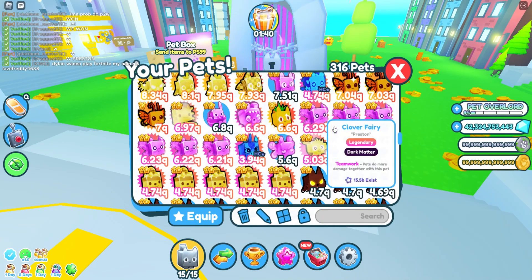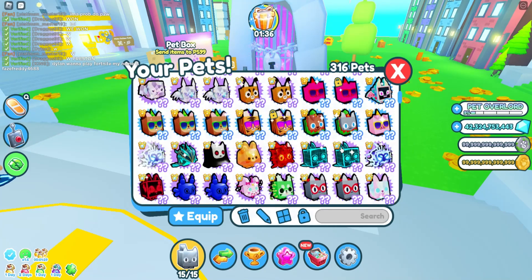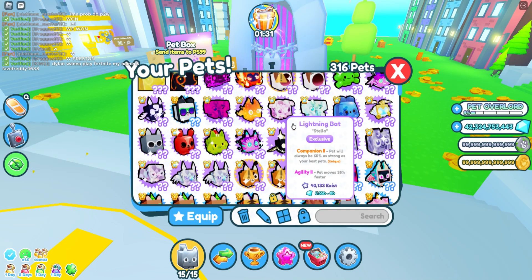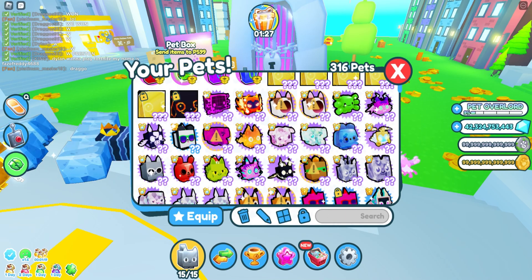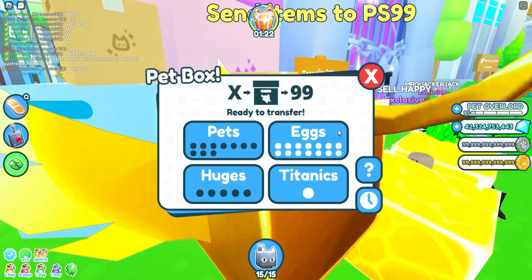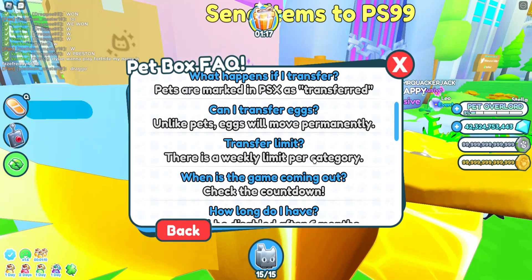The exclusives I've traded are the Super Capybara, Pop Cat, and a couple others. For exclusives like floppers, pop cats, and all that — you just have to put your mouse over them. You can still equip them, they're just getting transferred. There's a weekly limit per category.